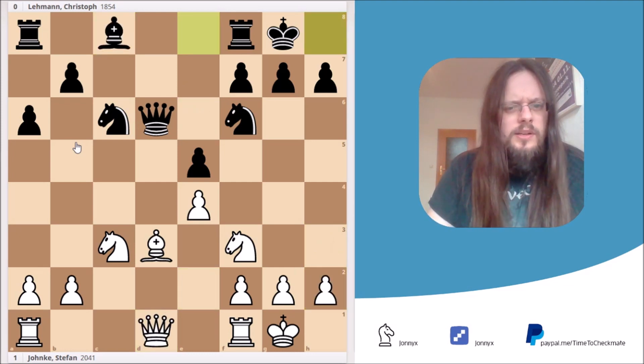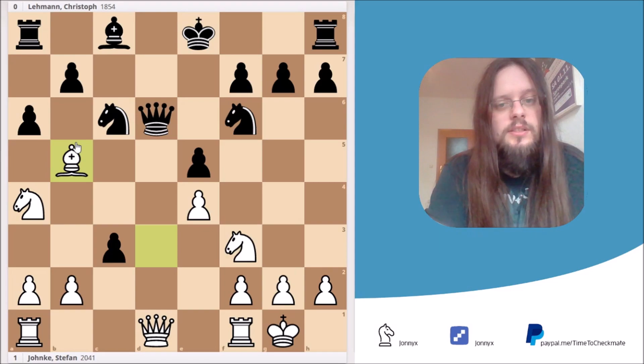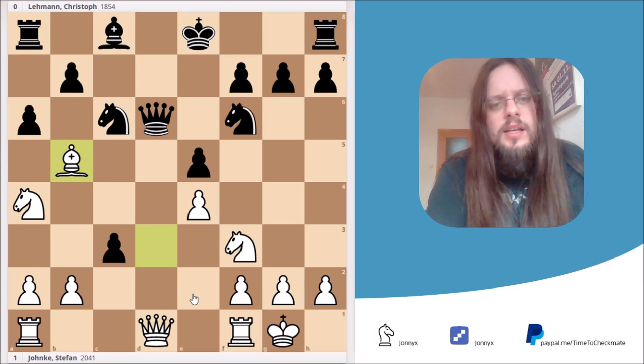White could have tried other moves — for example, instead of taking the pawn with the knight, there's a shocking move: knight to b5. I analyzed this move a little bit in my Lichess study. If you want to learn more about this variation, I would advise you to check out my Lichess study — I'll put the link down below in the video description.